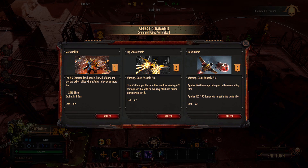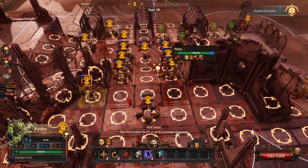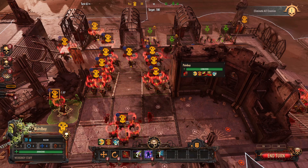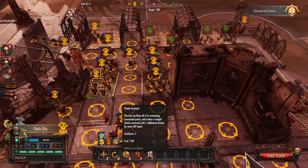The very first command point ability is Mordaka — the HQ commander channels the will of Gork and Mork to exhort allies within five tiles to lay down more fire: plus 25 shots, expires in one turn. It covers a significant area, almost most of your screen, and lasts for one turn. You just right-click and all these guys would have plus 25% shots. You can really maximize this by using their Flashy Crumpin' with the flash kits, because that gives you an additional attack for every movement point they spend, giving you even more shots.